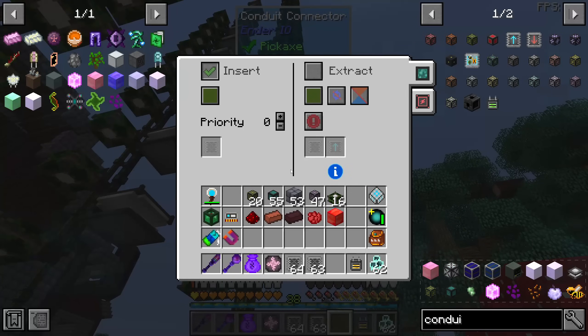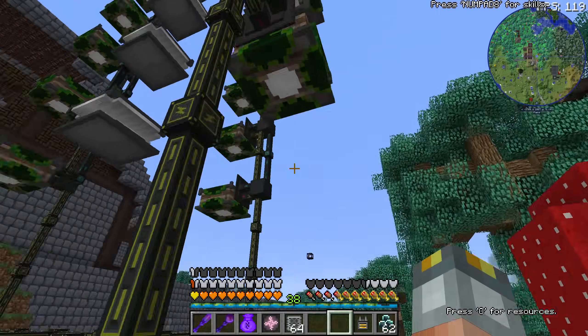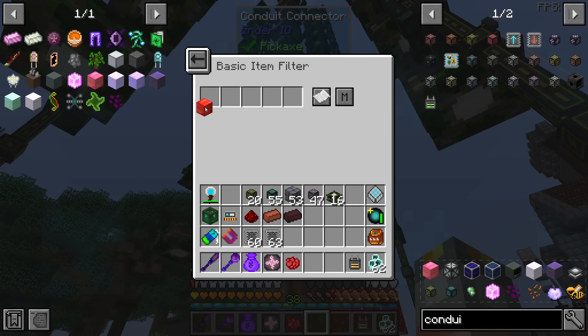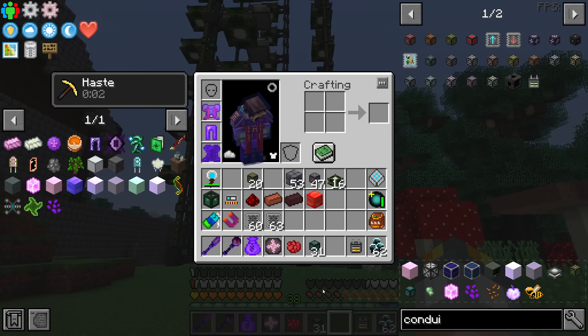We'll just do one together and the rest I'll do on my own. The first one is empowered Restonia. I already put redstone — this is for bricks, nether bricks, red dye, and obviously the block of Restonia in the center. To import everything back into the system, we're also going to have a filter so we don't import incorrect stuff. Let me set up the rest of the filters — I'll be right back.